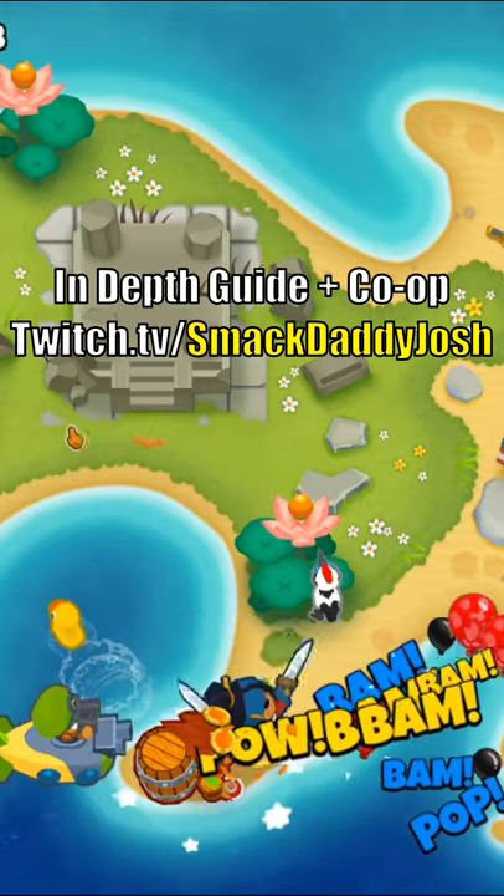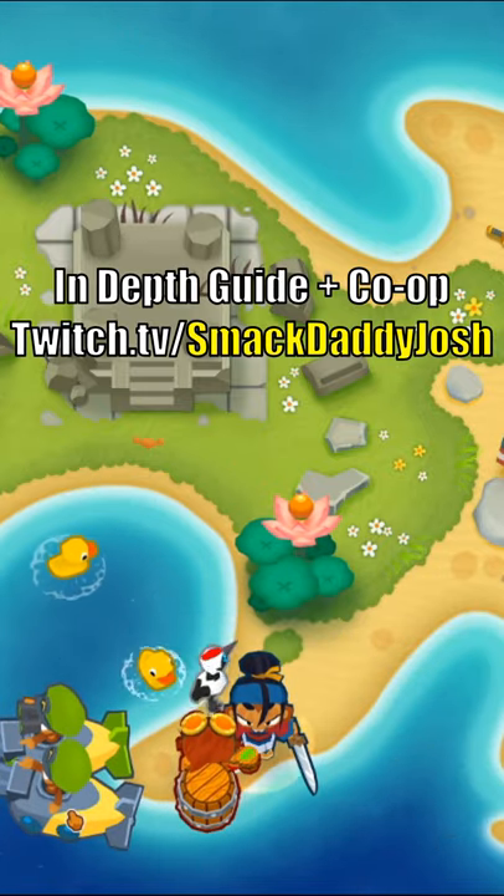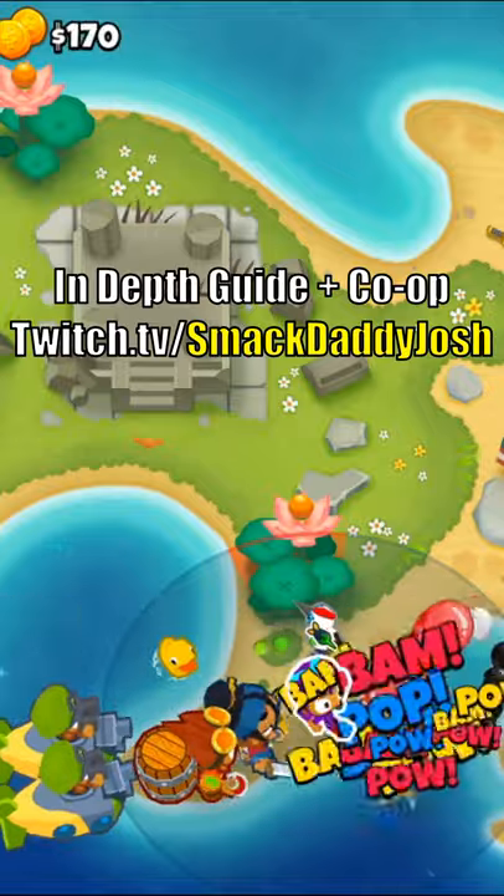Then we'll get the Alch to a 300 and another 202 Submarine. Next we'll place a 302 Boomerang and a 200 Village.